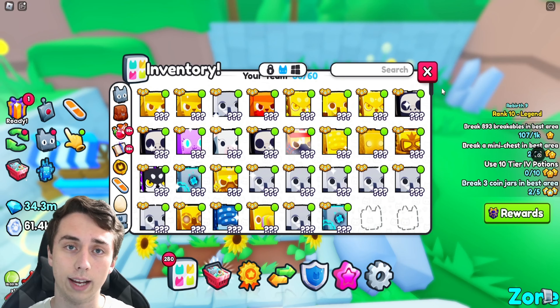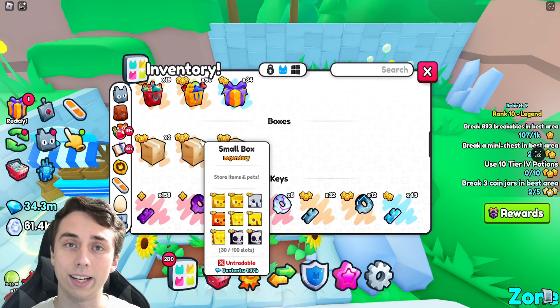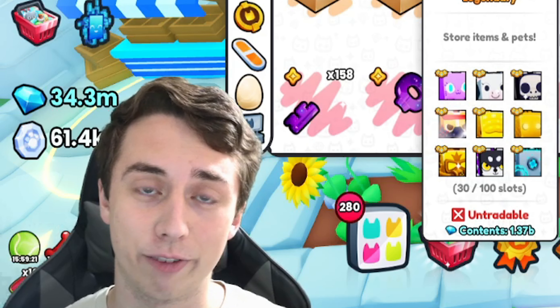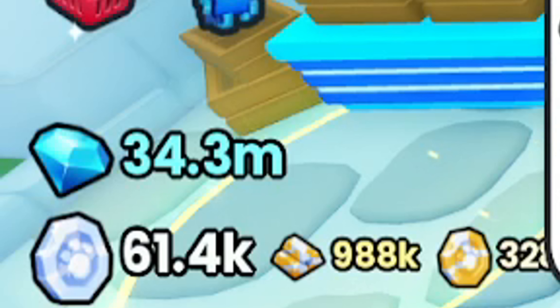Let's take a look at the overall value of all these huge pets combined. Here are all the pets inside one box, and looking at the total value — it comes out to 1.37 billion diamonds. That is a lot for one day. And if you look at the side of the screen, I still have 34.3 million diamonds on me right now, so I have enough for almost another huge pet.